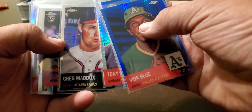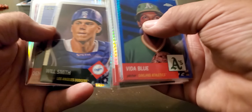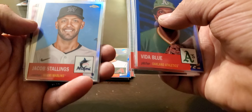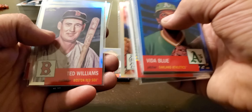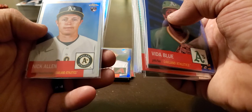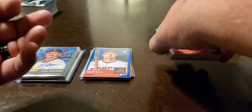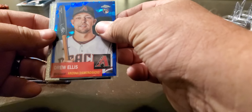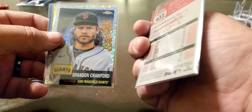Starting with just the basic refractors and prisms: Vada Blue, Kyle Riley, Rick Merrifield, Tony Gwen, Maddox Kraus rookie, Clemente, Will Smith, Eckersley, Jacob Stolins, Lorenzo Kane, Ted Simmons, Ted Williams, Nick Allen, and Rodolfo Castro. That's just your garden variety.